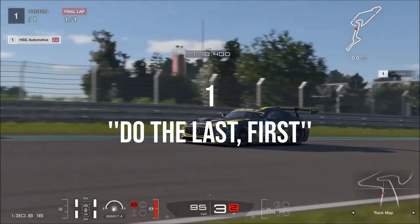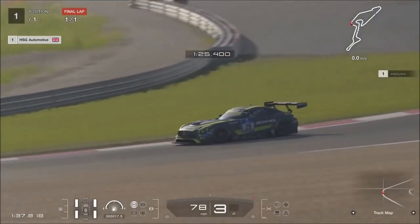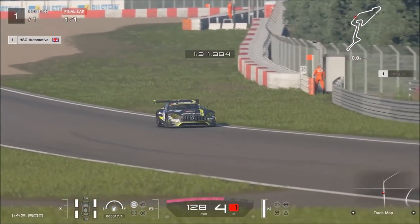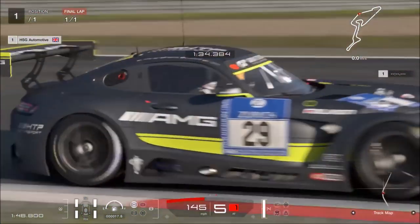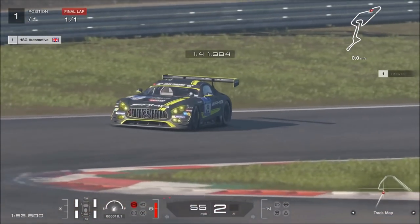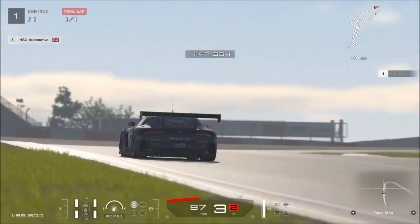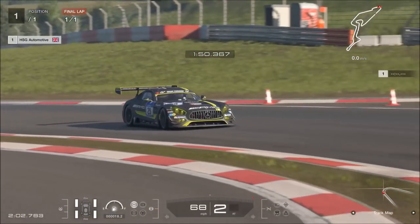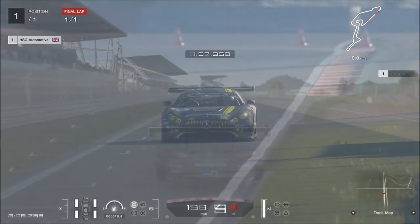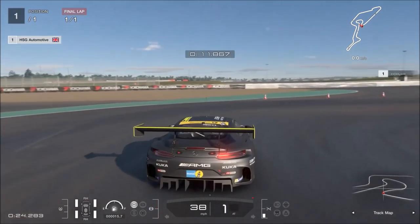Do last first. When you jump into a circuit experience, go to the final sector and do that before everything else. The final sector, of course, is the full lap attack. That may seem counterintuitive — surely if the game is working up to that level, that must be the hardest one. Well, actually no. The game is tricking you, because the main problem with doing the other sectors first is you cannot get a flow going. It's such a short distance that by the time you've got a flow going, you've either finished, cancelled, or failed. The full lap gives you a chance to really get a feel for the car, for the circuit, and crucially, for the flow of the corners.